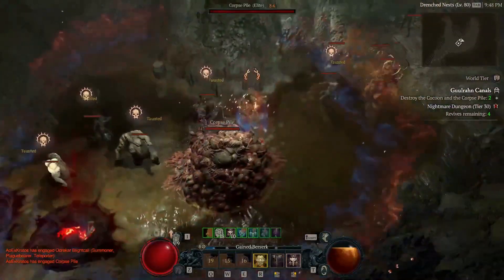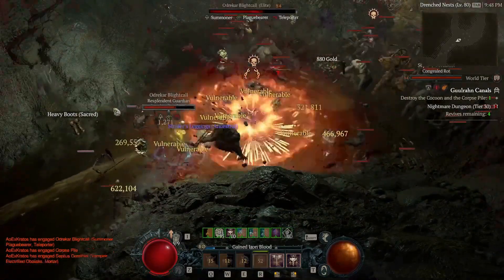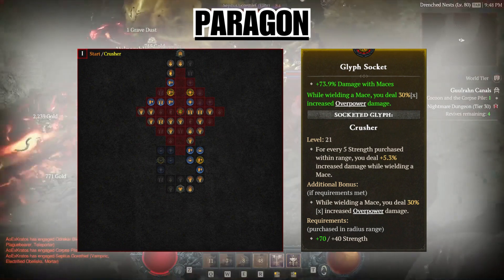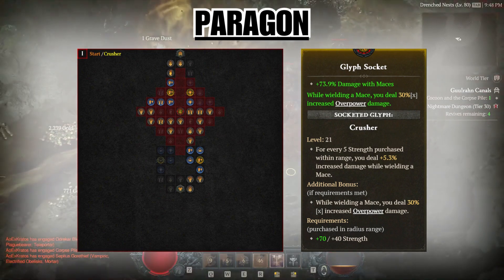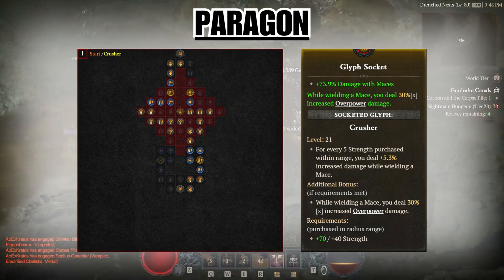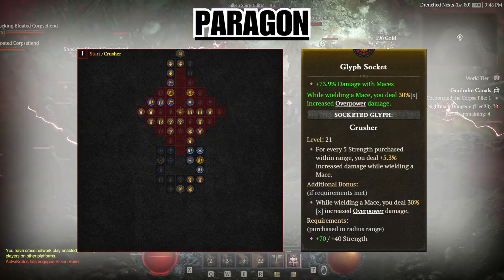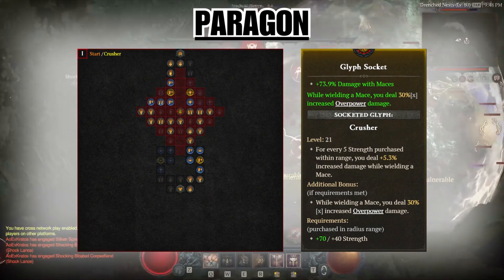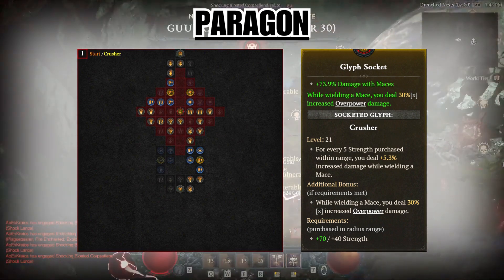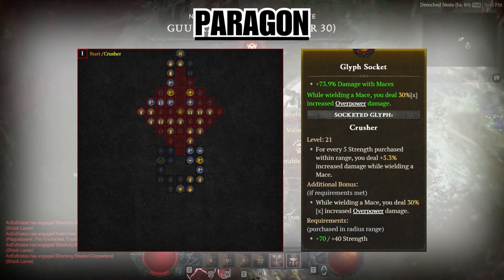Now we're going to move on to what truly makes your character enter god tier levels of strength — the paragon board. On page one, path up the right side, get the socket, and put in the Crusher glyph. This glyph increases our damage with maces the more strength nodes we have within range — at max glyph level, up to 74% bonus damage. It also gives a nice boost to our overpower damage, calculated from your life and fortify.